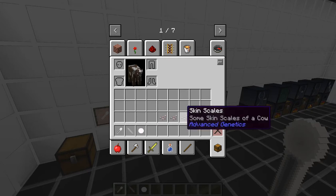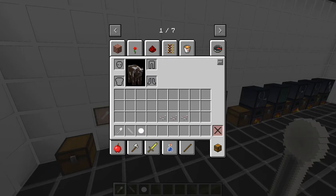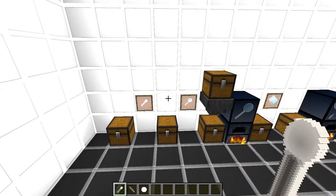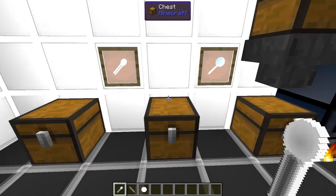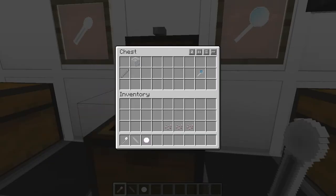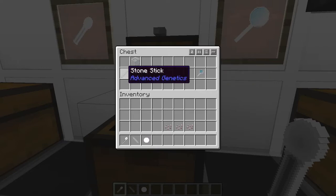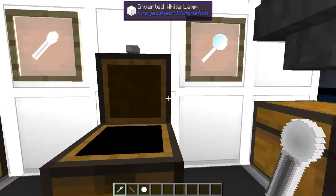You can see that this is from a cow — it labels it, and it'll label it from other creatures as well. The next thing we want is a magnifier, which will be part of building some of the machines. It's very easy to make: all you need is a stone stick and a piece of glass.